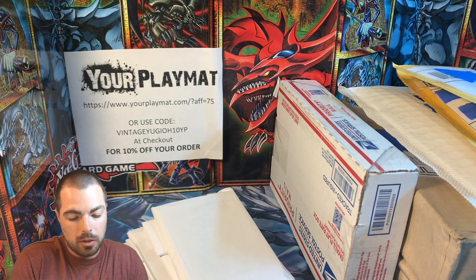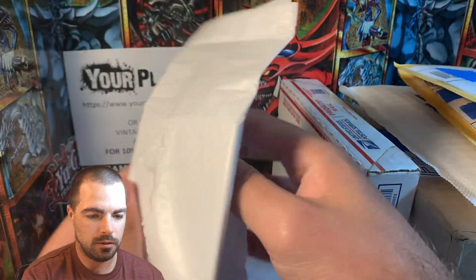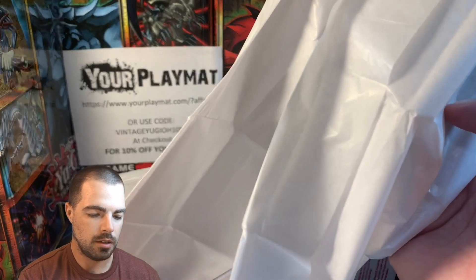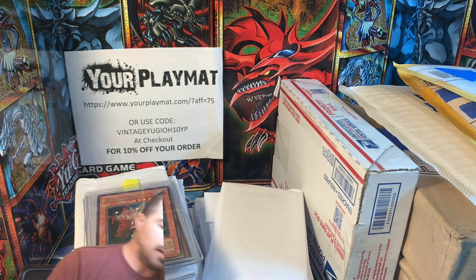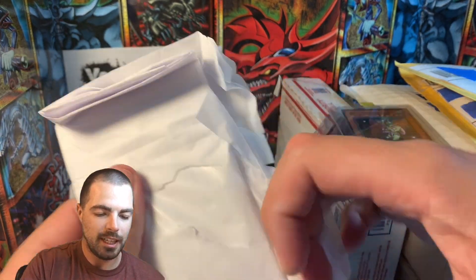Well, let's quickly see what we have here in one of these. If we can get this ripped open, maybe it won't be too bad. A lot of tissue paper. I'm going to guess maybe a complete set of Invasion of Chaos. So there's going to be a lot of fast forwarding here. We'll put those right there for now and we'll keep on going here and let the 20x zoom commence.